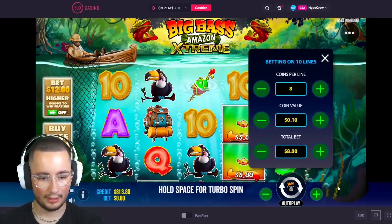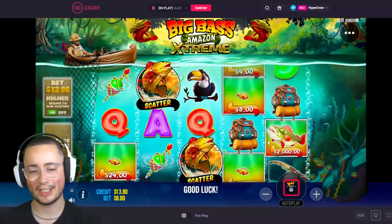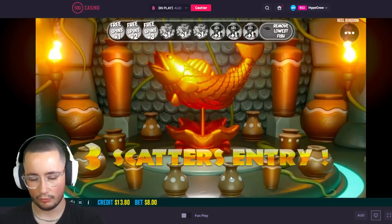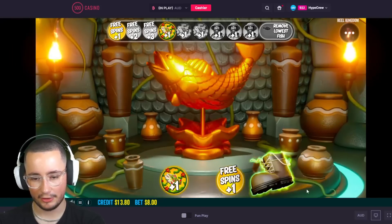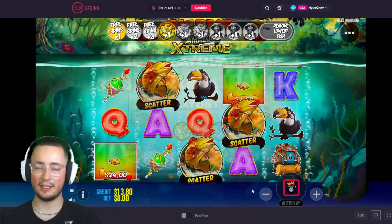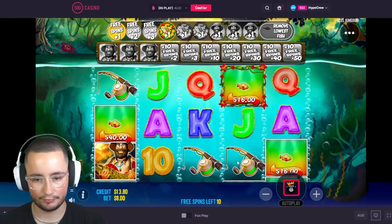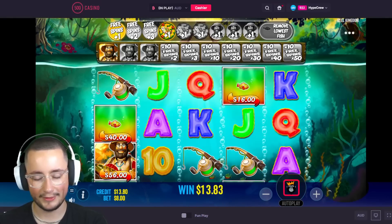All right, let's go — we'll do an all-in $800 bonus buy on Big Bass Amazon Extreme. Let's see if the bonus can be extreme as well. I'll pick some different ones — we'll pick the pots at the front. Okay, we got the sticky fish. You don't want to get the boot — it ends the features. That's a good start. One Olaf straight away — we need this bonus to be good.